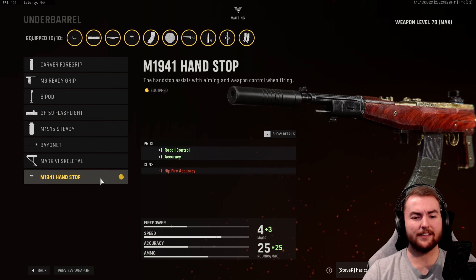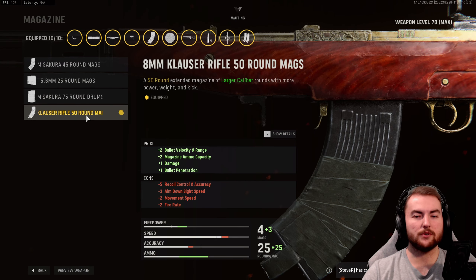In the stock, we have the Zac Skeletal for aim walking movement speed increases, aim walking steadiness, as well as a little bit of initial accuracy and recoil. Underbarrel, we have the M1941 Handstop for accuracy and recoil. In the magazine, this is what increases our damage, bullet velocity, and damage range, pushing our maximum magazine ammo capacity to 50 rounds over the default 25, as well as a nice boost to bullet penetration — giving us 39 damage per bullet at 759 RPM.